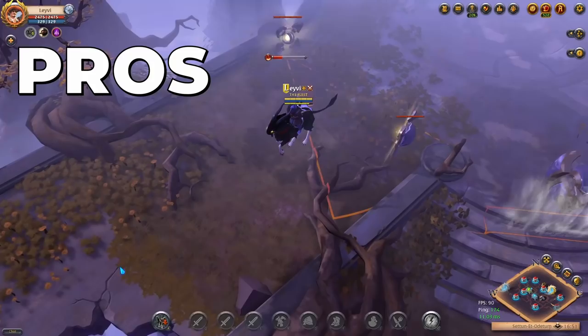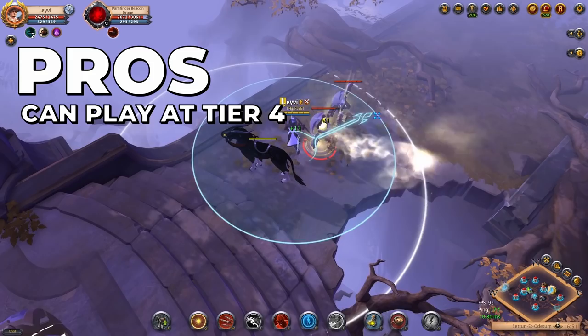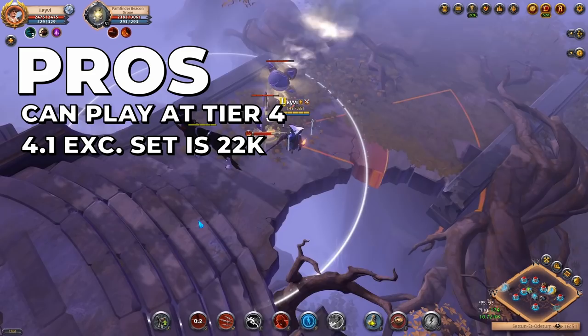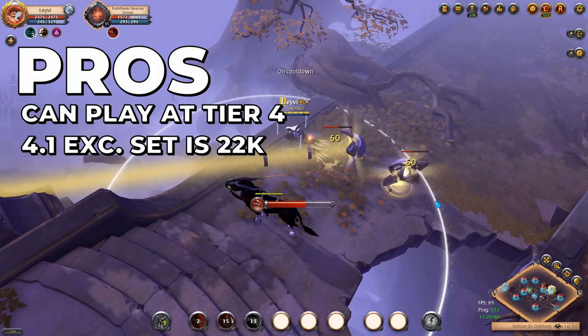I know that sounds quite overwhelming, but towards the end of this video everything will make sense. And if it doesn't, you can always ask your questions in the comments. The great thing about today's build is that you don't need high levels of masteries before you can start playing it — it's perfect for any new player as you can use this build the moment you unlock T4. With a price tag of only 22k for a 4.1 excellent set, this build falls under the cheap category. Together with a mount, food, and potions, the complete loadout will cost you about 50k silver.